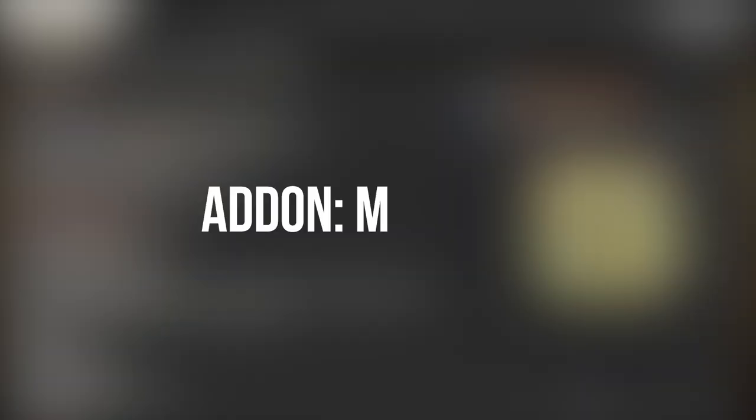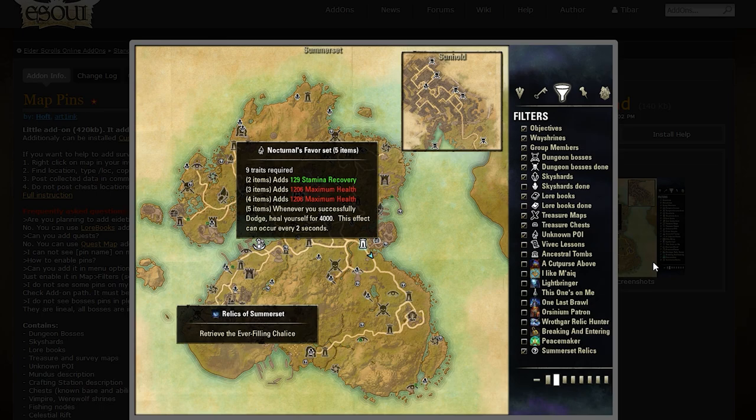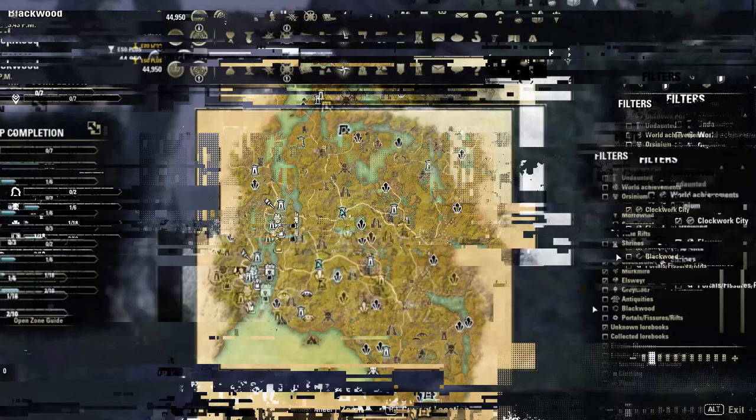If you play on PC and would love to have some helpful map markings, I can highly recommend getting the addon Map Pins. Activate in your map filters Blackwood and you will see some helpful icons on your map.